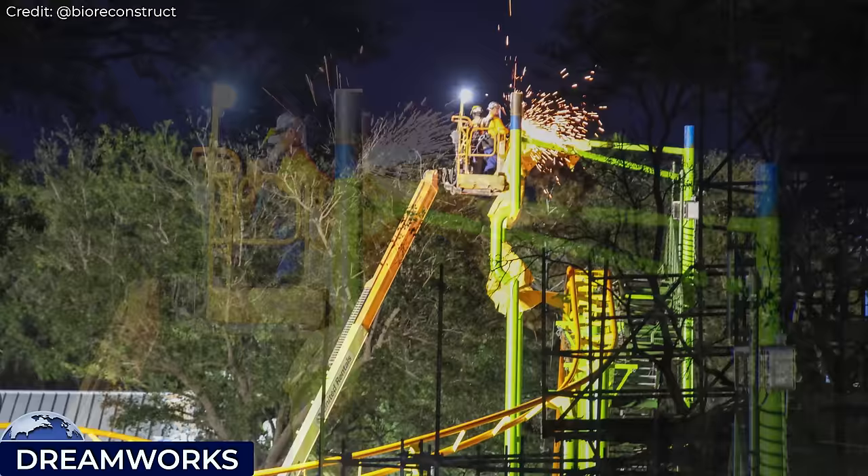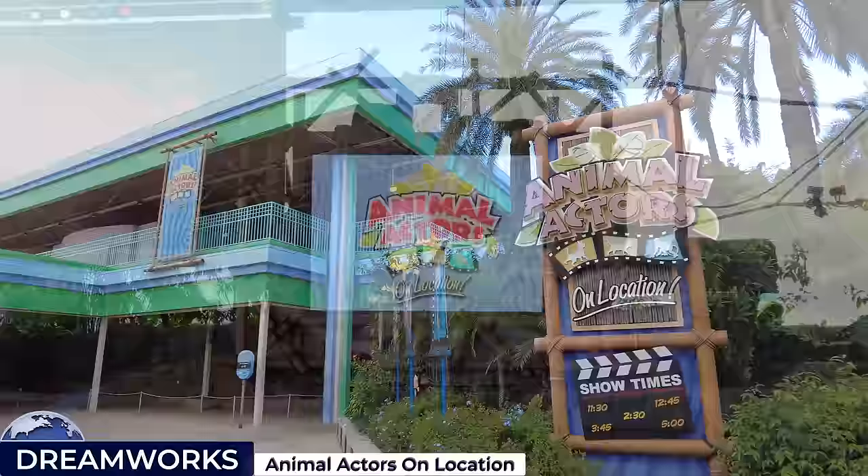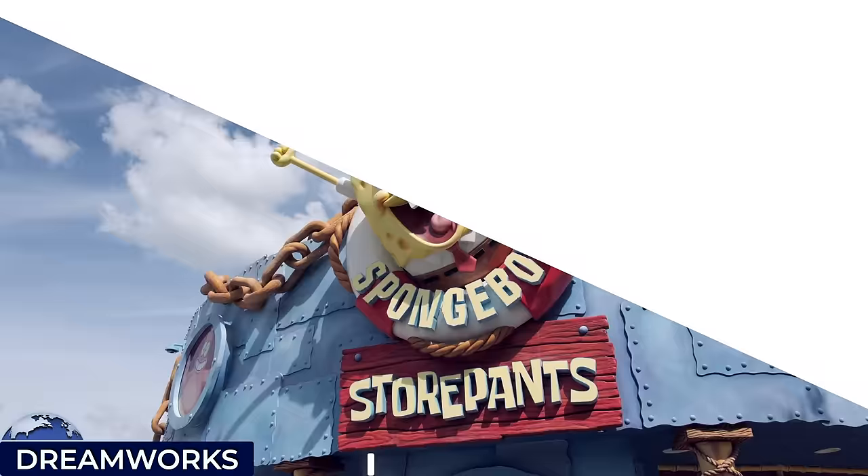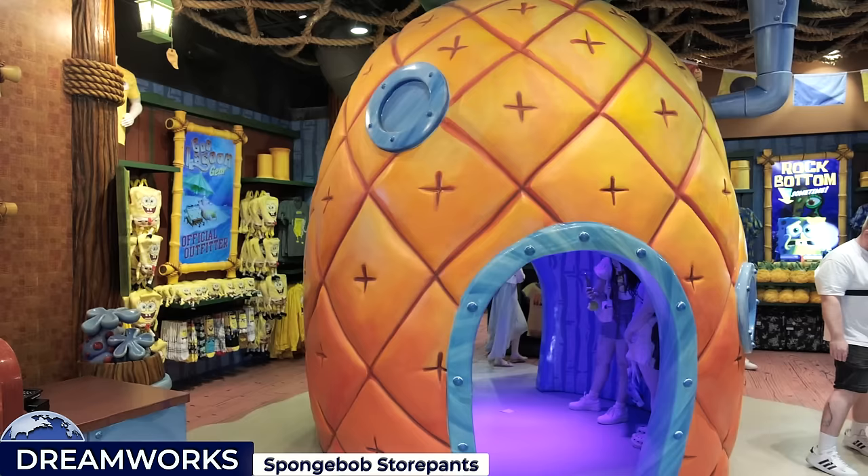Whilst construction is ongoing, guests can still see the animal actors on location — a family-friendly comedy show inside a covered outdoor stadium where animals, both furry and feathered, perform a variety of tricks for the audience, showing how they're trained for the big screen. On the other side of the avenue is the SpongeBob StorePants gift shop, with an opportunity to meet SpongeBob and friends.